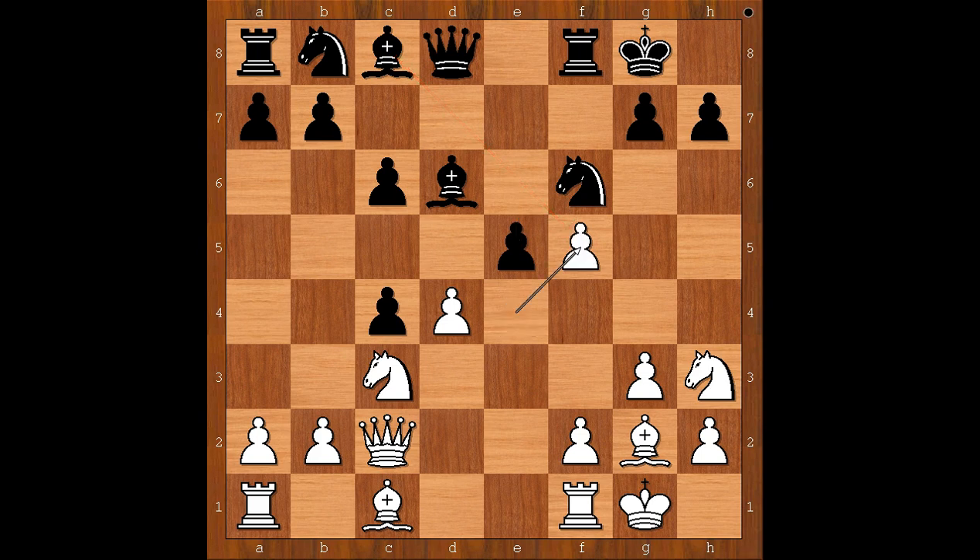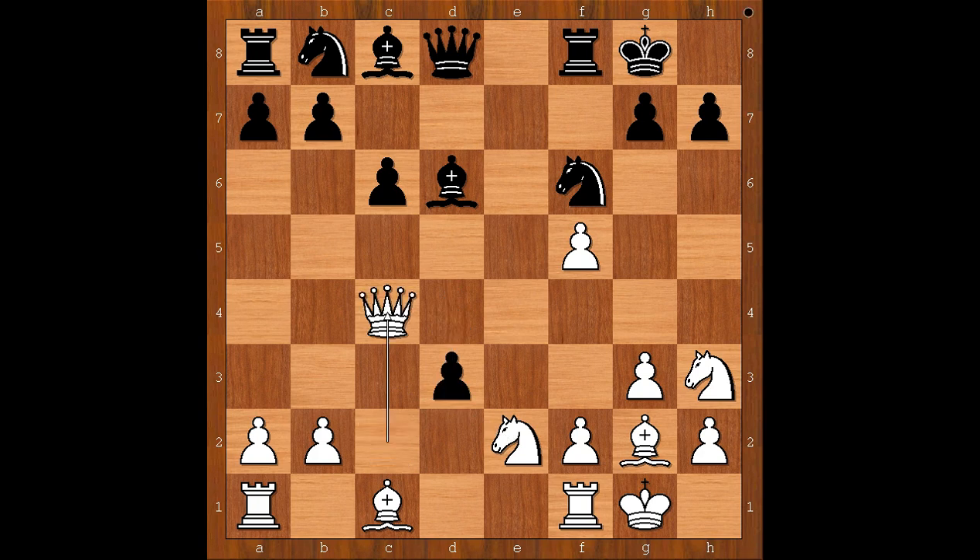Pawn takes pawn on f5, e takes on d4 attacking the knight. Knight to e2, c5. D3 doesn't work because of queen takes on c4, check, and after king to h8, queen takes on d3. So we have c5 defending the pawn.